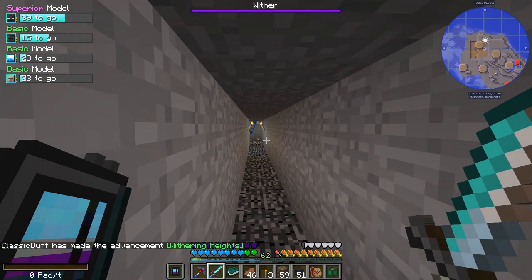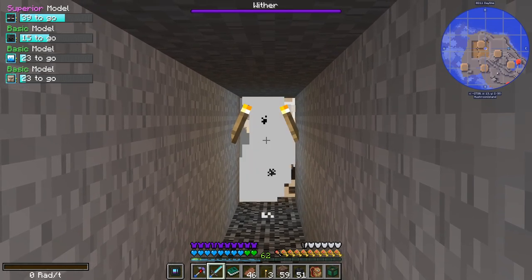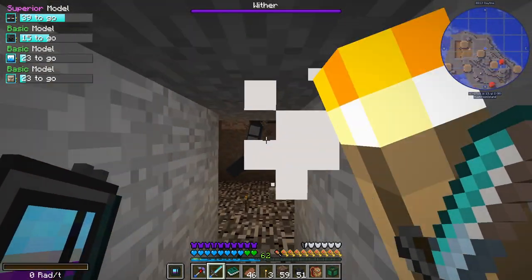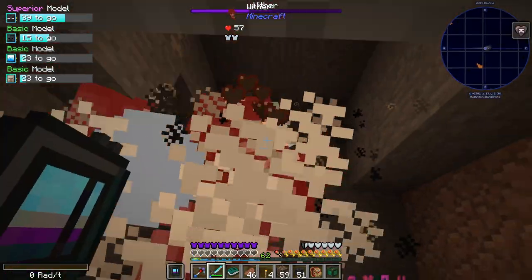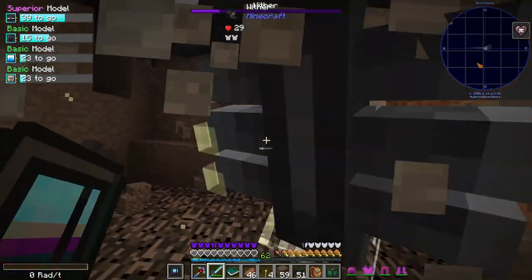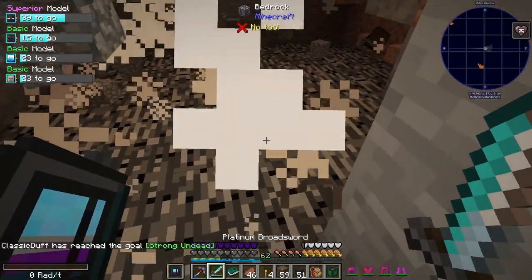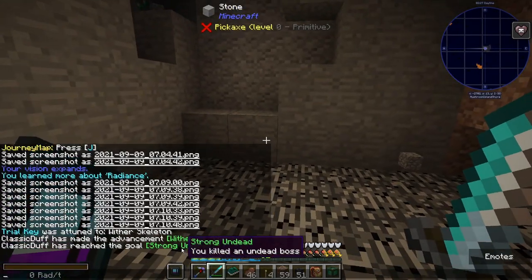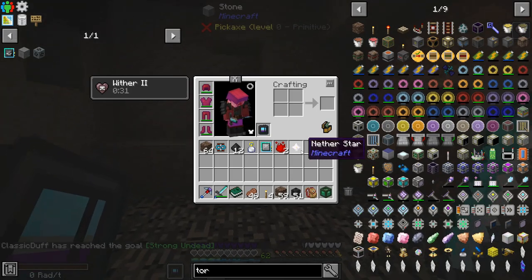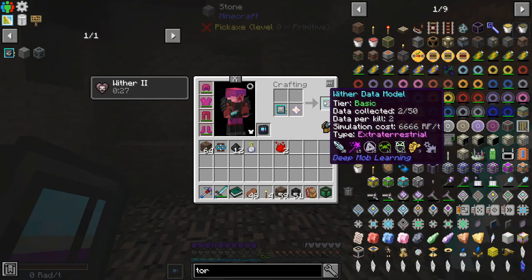I don't know if these guys have been buffed or not. It looks a little different, maybe? This should be fine. Easy. Killed an undead boss. Got a nether star and we'll use that to make the Wither data model.